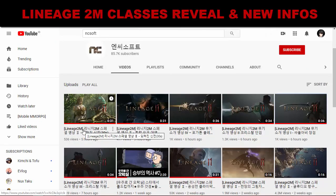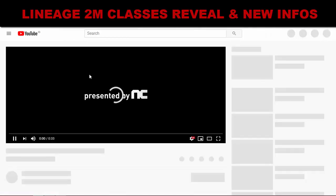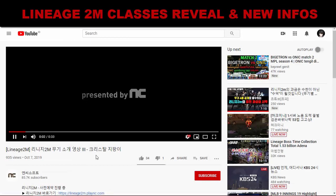Now let's move to the NCSoft YouTube channel. They have six new videos: two are about character name and clan reservation promotion, and two are weapon showcases. Let's take a look at the weapon showcase videos.